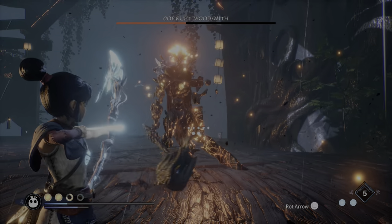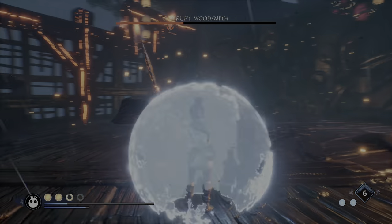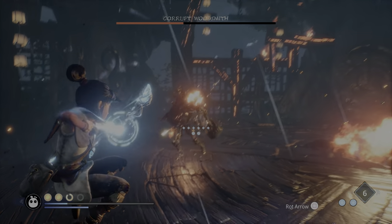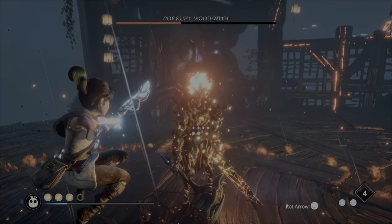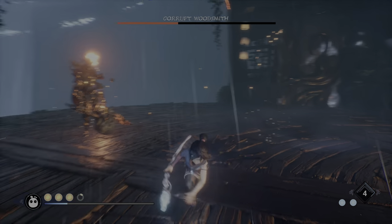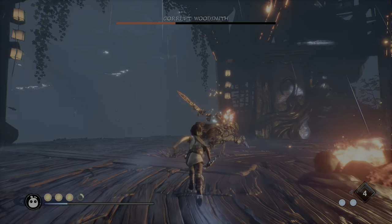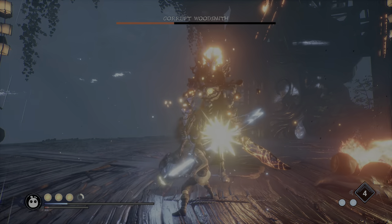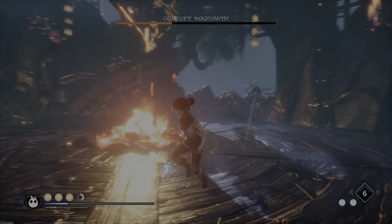That's really the best strategy I can give you. Try to build up courage with repeated successive shots. Get some melee in there, but then use your rot arrows — the empowered rot arrows — to deal as much damage as possible. You can aim for the center mass; it did look like there was a courage point in there, though I'm not sure if I ever managed to actually hit it. It could just be a heart of fire, now that I'm thinking about it.